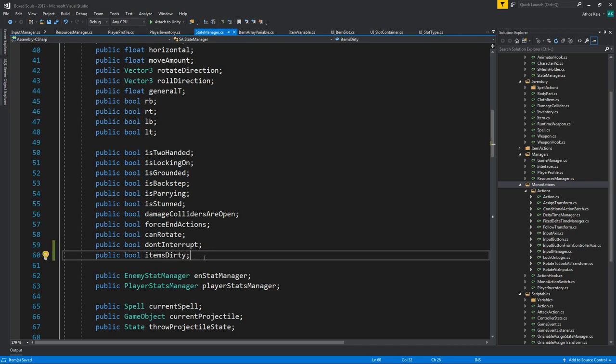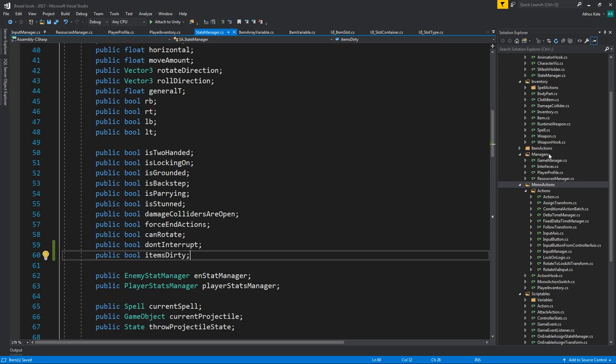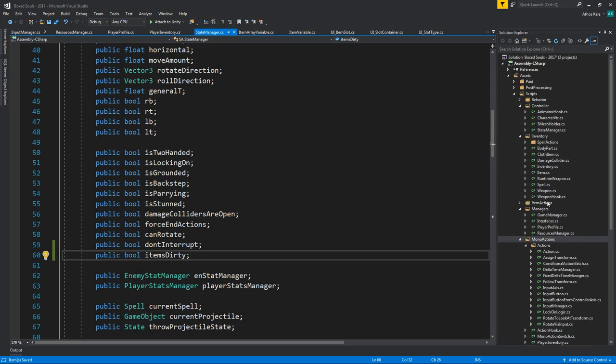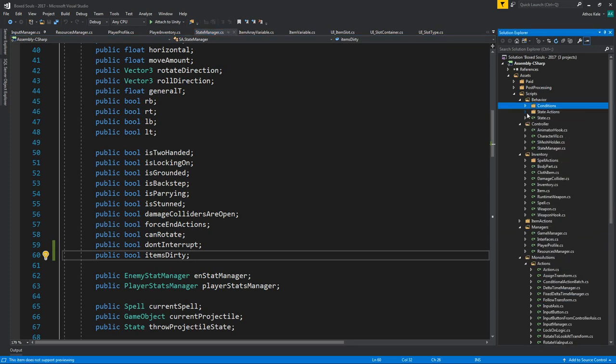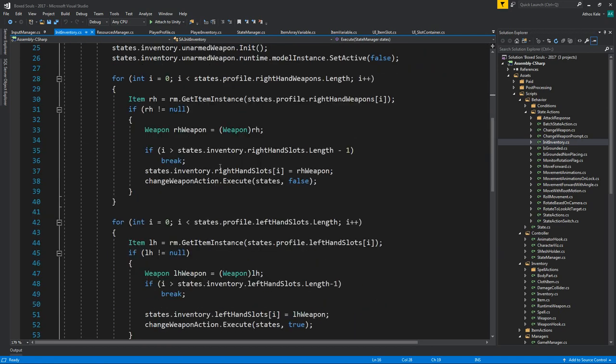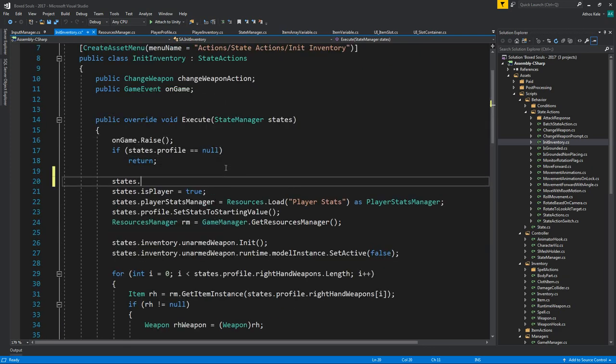Now we need to go and see when we add or remove items onto our player. Right now there's only one place we do this — two if you count armor as well — which is the init inventory. These events are for when you're picking up a weapon, dropping one, or something breaks. Let's go into state actions, init inventory. All of this is going to change the state of our item, so I'm simply going to say items dirty equals true.